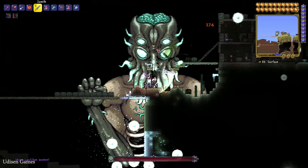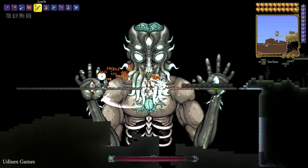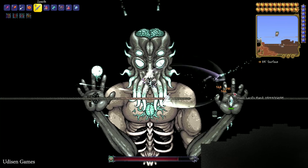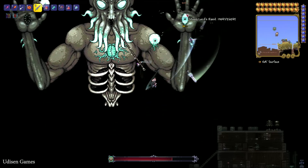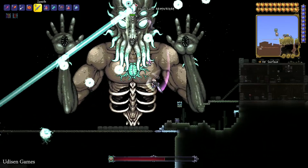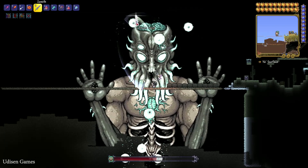Finally, lure and kill this guy — Moon Lord. By default, oh my god, it is huge. Try to kill the hands first. It is a long fight, of course. It is a good idea to use a good flying mount. I highly recommend using the UFO because it is very useful. Also, I'm trying to kill this guy without any flying mount on a platform city around me. This guy can go through different walls. I will very soon create a new video about killing this guy with a new strategy using new stuff from the latest version of Terraria.